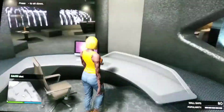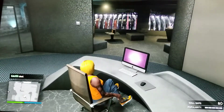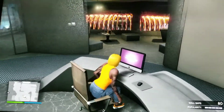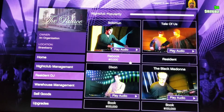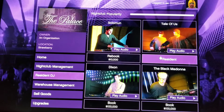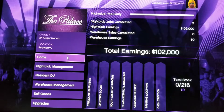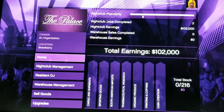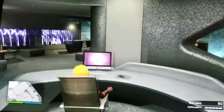Let me just show you guys. So right here, rebook for $10,000. Rebook again — Tale of Us — it will be $10,000 again. I haven't bought these yet, but I will later on. But right now I don't need to because my popularity is all the way up. So it's all good, I'm not worried now.